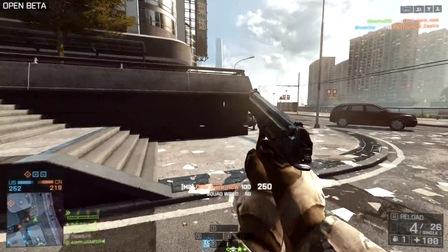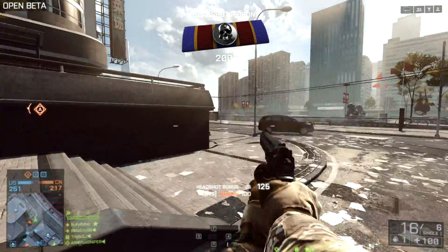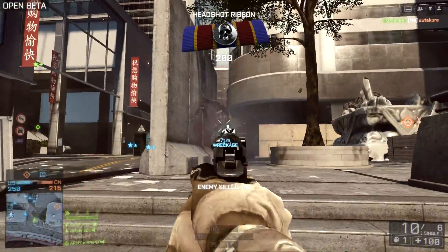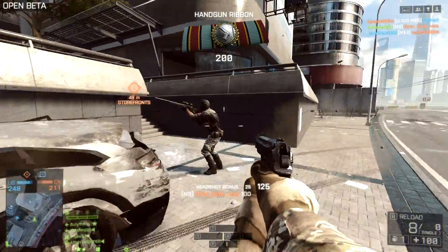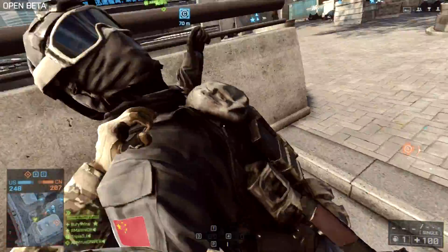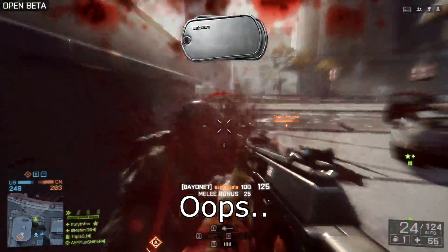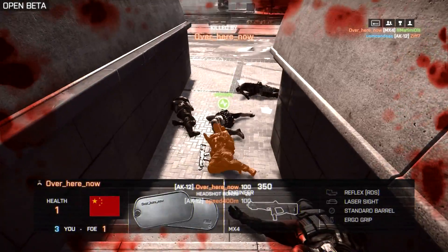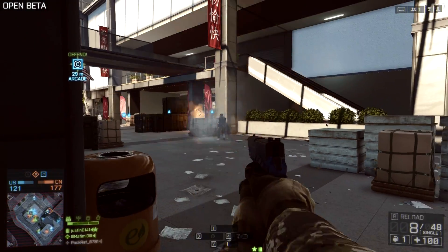Throughout today's video I'm going to be using both of the pistols available to us — the M9, which we had back in the previous game, and the P229. I'm not exactly sure what the damage model is for both of these weapons, but I want to say it's very similar to how it worked in Battlefield 3. At least that's how it felt, where it does 25 damage up close, and then at long range it does so little damage that there's literally no reason to even attempt to take people out at those distances.